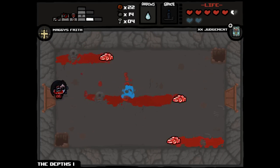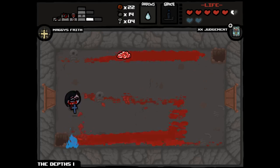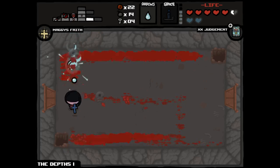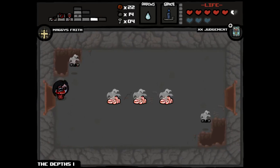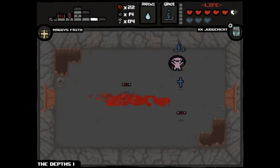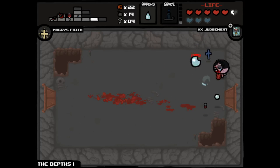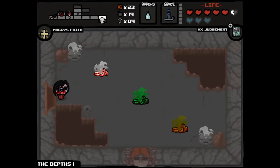Now Brains should be easy. What is this run lacking? The ability to fly is maybe the big one right here. And then a competent player at the wheel would be the second one. Even an incompetent player could probably turn an ability to fly into a pretty easy victory at this point.